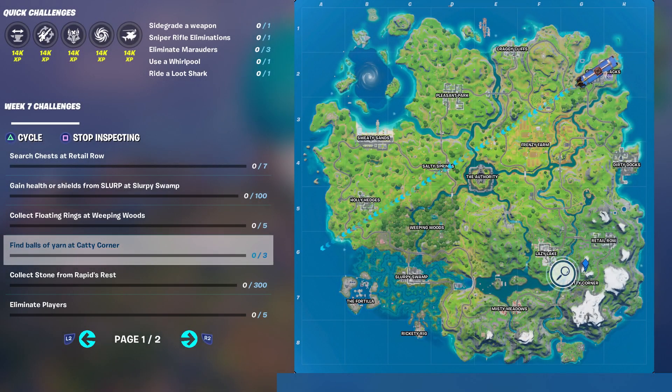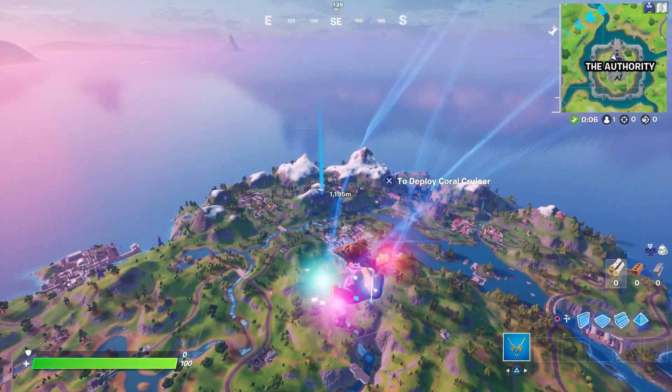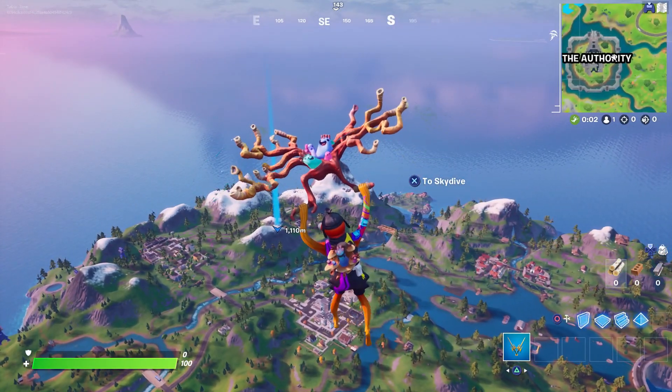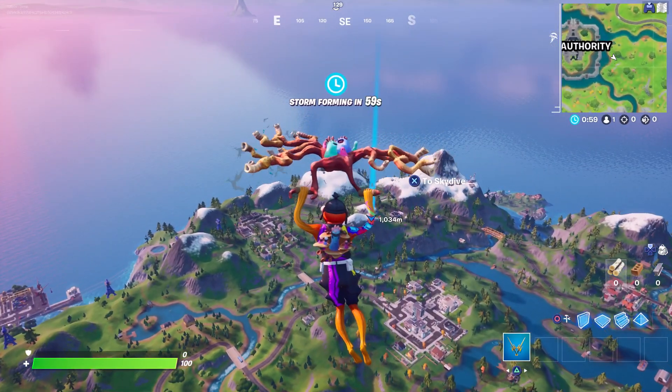Welcome to my week 7 challenge guide. In this episode I'll be covering the Find Balls of Yarn at Caddy Corner challenge. There are four balls of yarn and you only have to collect three of them, and you do not have to do it in one single match. The good news is these do show up in Team Rumble. So if you're having difficulty in solos, duos, or squads because this is a hot drop — everyone wants Kit's Shotgun and the Shockwave — then just do Team Rumble.